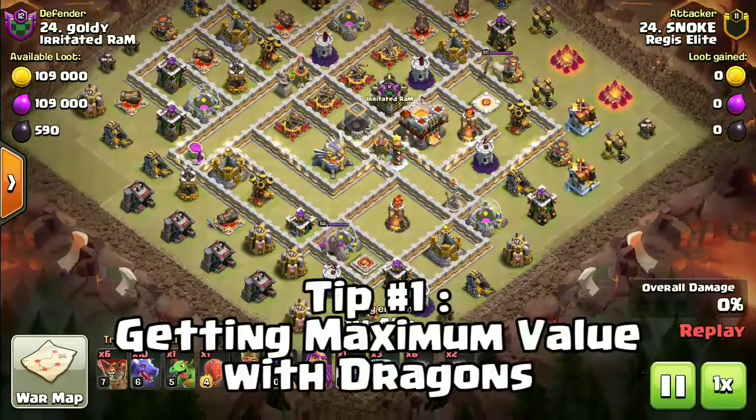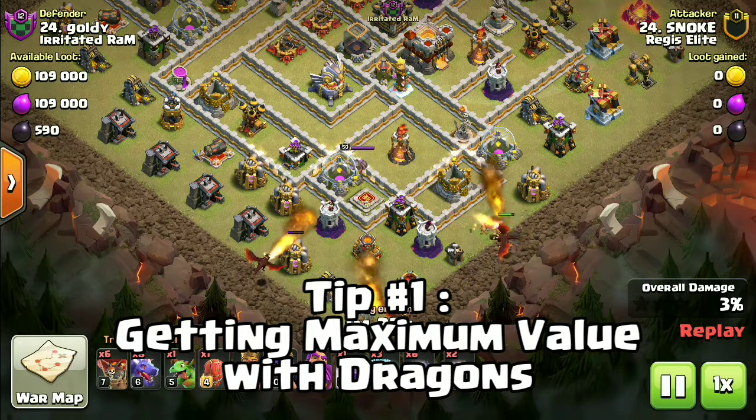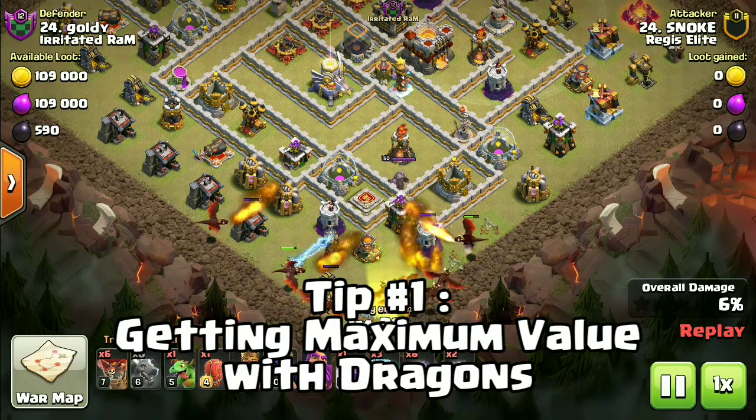Tip number 1: Make sure to funnel the dragons into the base to get the maximum value. This can be done by using your heroes, or in this case the dragons themselves can be used to funnel.